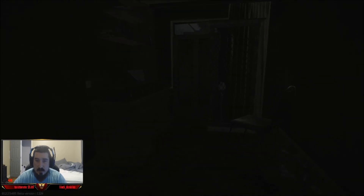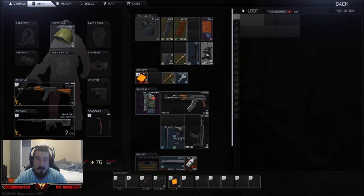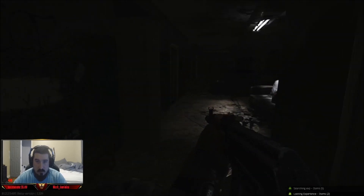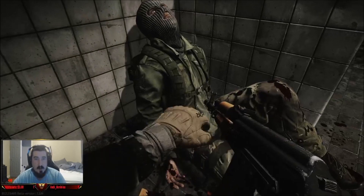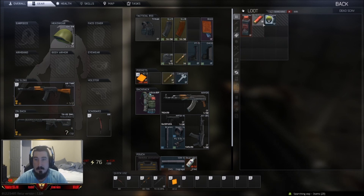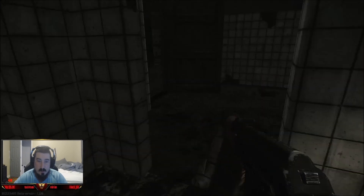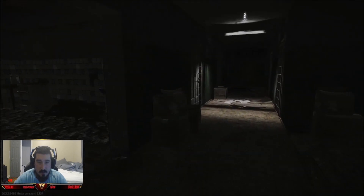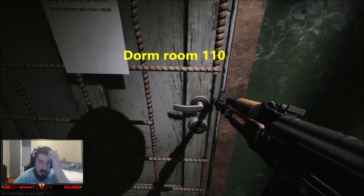You can come in here to the left and loot this box — any of these boxes could have M4s or whatever. Go down here, take this door. This scav right here spawns in here; you can loot him. Sometimes he has water, gunpowder, heals, or even money. Then come down here — rooms 110 and 114 are both good ones.